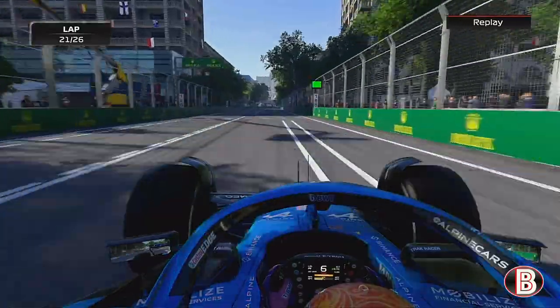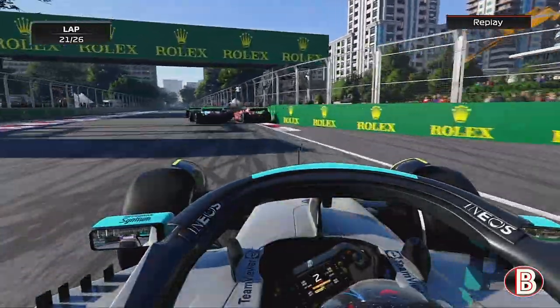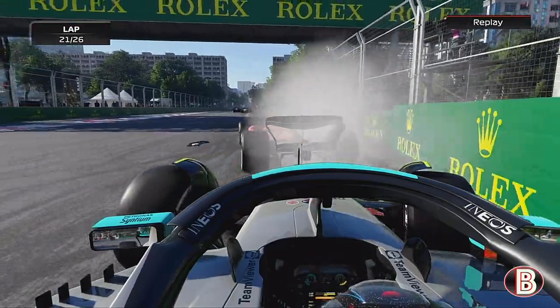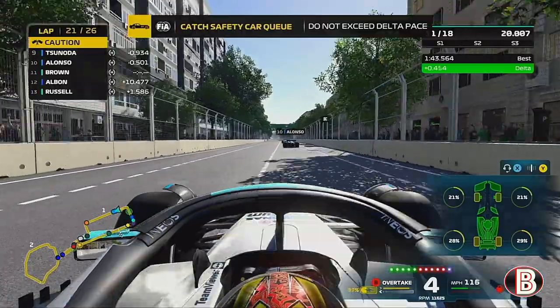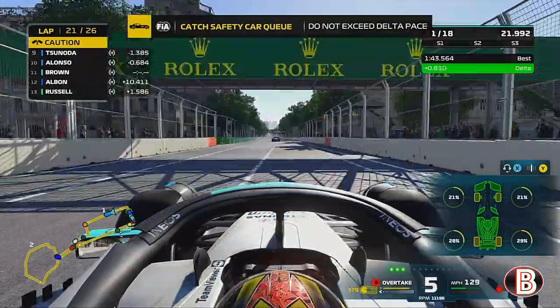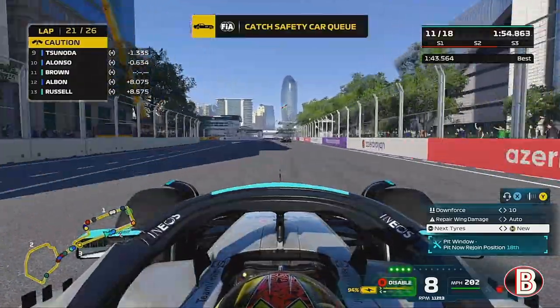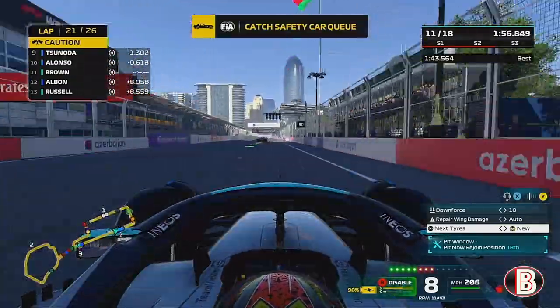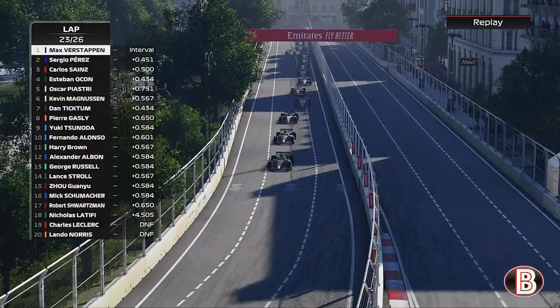I think we just had a little kiss with the barrier there. This is George's perspective - he just decides to sit behind the retired Ferrari. We've somehow got away with damage there. I thought about pitting but look how few laps are left - there was really no point in pitting, even though these tyres are pretty dead. So we've come to the end of the safety car period.